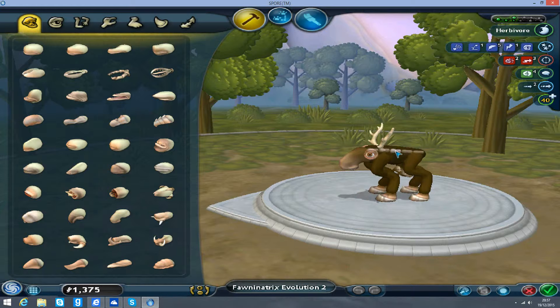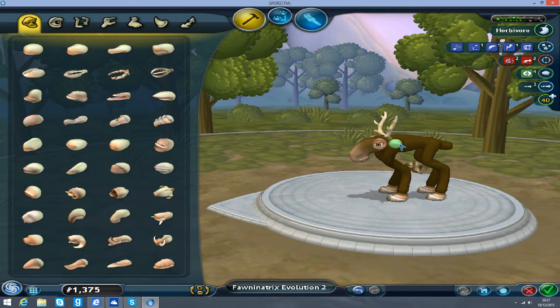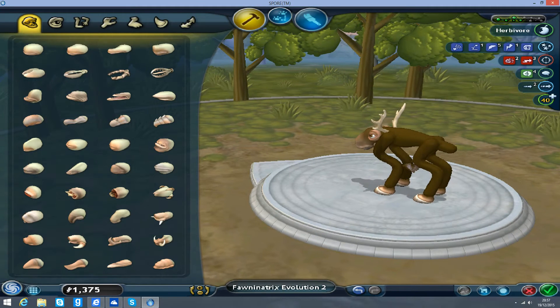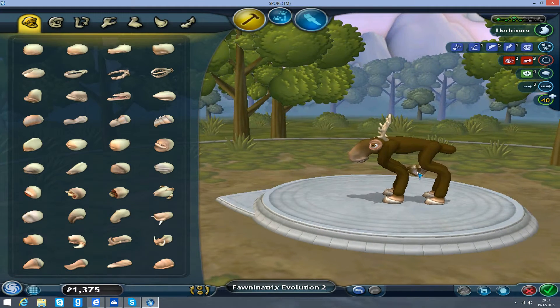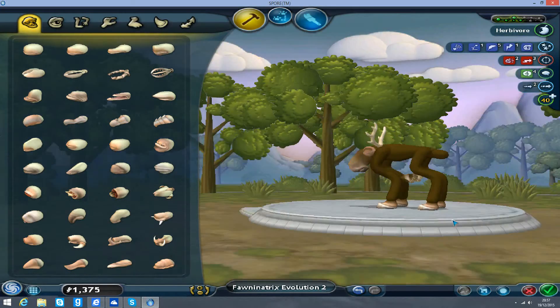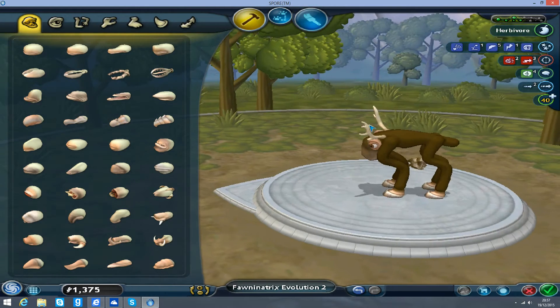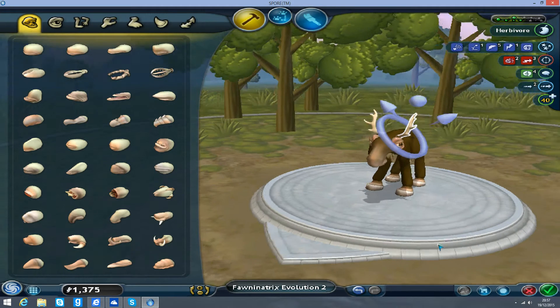First, I want to make it bigger again, and maybe make it a bit larger. It doesn't really matter that the wings aren't really hidden anymore. Make the eyes a bit bigger, the mouth a bit bigger. Now I really, really want to do something with these antlers - make them look amazing.